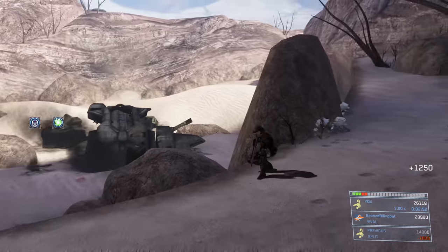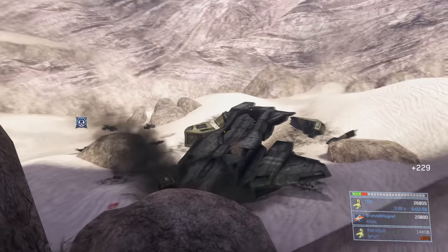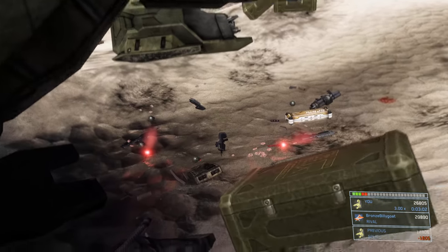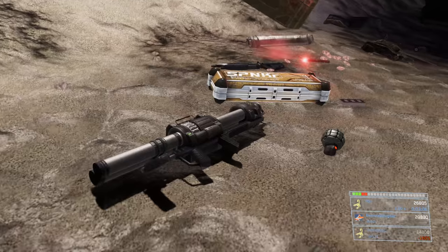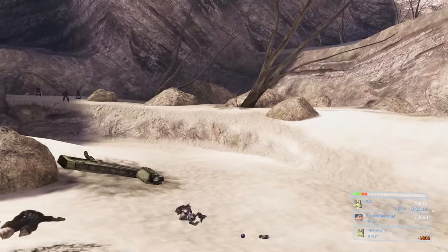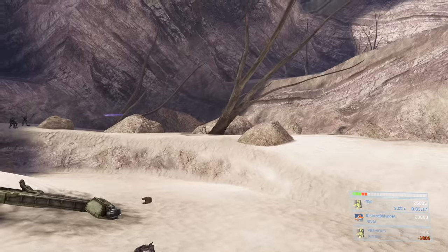Take these nearby grunts out first compared to the ones in the distance, because these are the ones within range of throwing plasma grenades, which can be pretty devastating. Take out those four grunts, then noob combo this Brute, then focus on the grunts in the distance. They started down below and have to wrap all the way around this whole area to get within range. Go down here — there's more BR ammo, so grab that — and grab this rocket launcher without grabbing the rocket launcher ammo. I'll explain why in a bit.